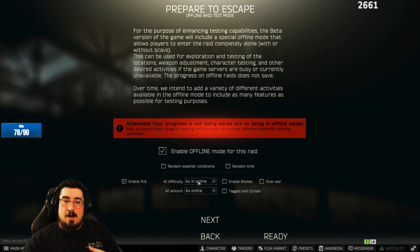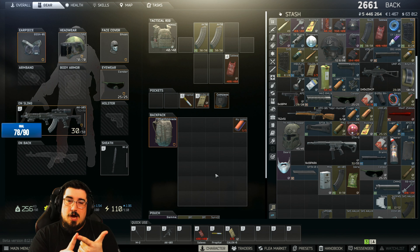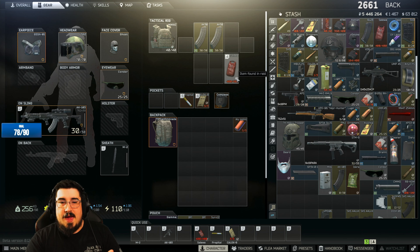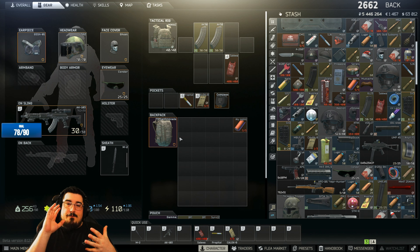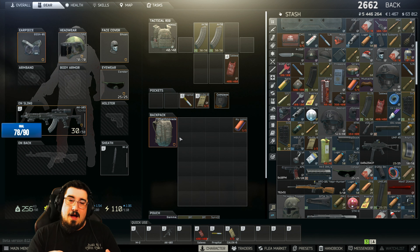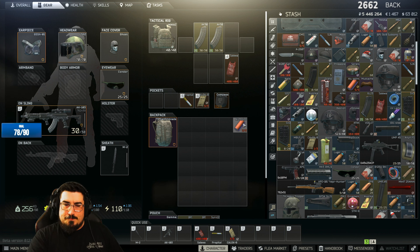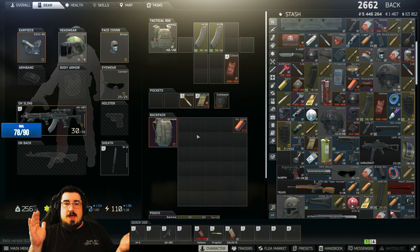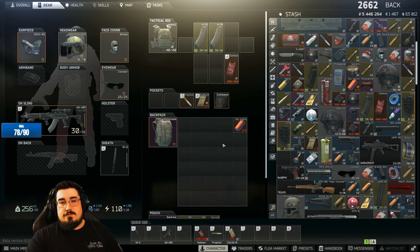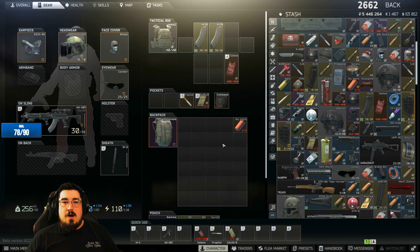In offline mode you can enable PvE so you can play against Scavs. Make sure you bring the right heals. There are tons of different types of bleeds — a light bleed you can heal with a bandage, a heavy bleed requires more, and if you fall too far you can get a fracture which needs a splint. There are two types of splints: the aluminum splint which is reusable, and the regular splint which is single use. Run two splints and bring a hemostat or bandage to fix bleeds, because bleeding out will kill you.